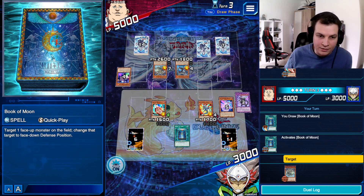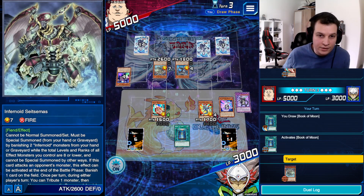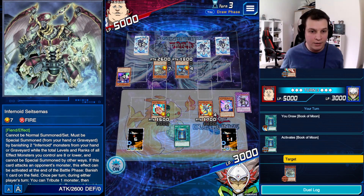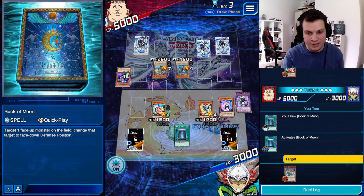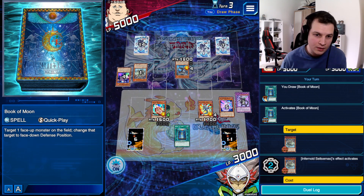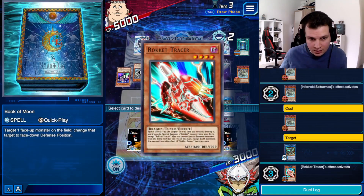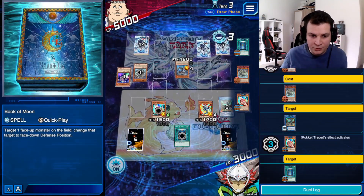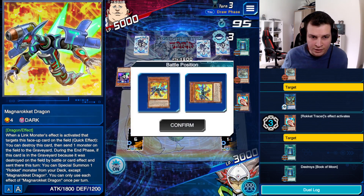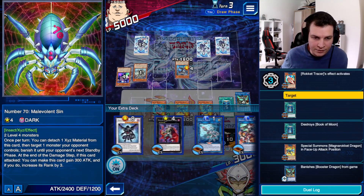It does look like it could be Void Tier — or I could be completely wrong. Either way, popping this with Tracer ASAP. Size to Mass rebuting itself in response, banishing Booster Dragon. Tracer pops Book of Moon — Specials Magna Rocket. I don't think I have a way to make very funky plays here, but we can have fun.